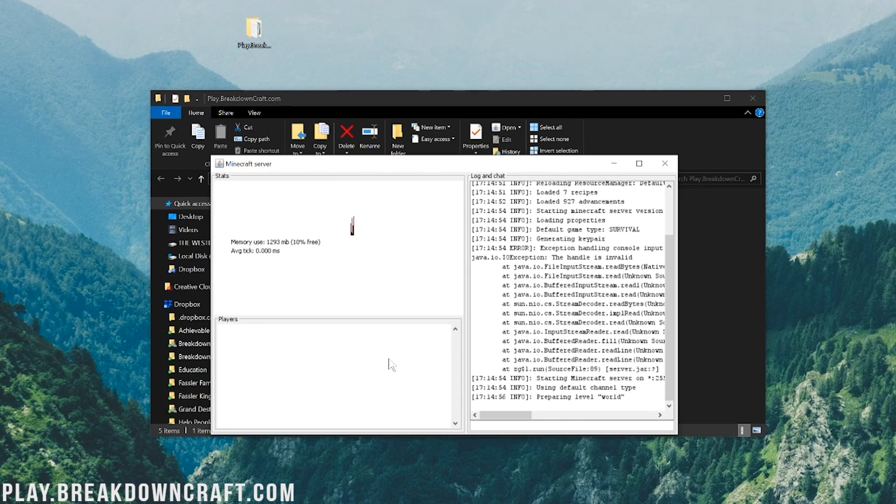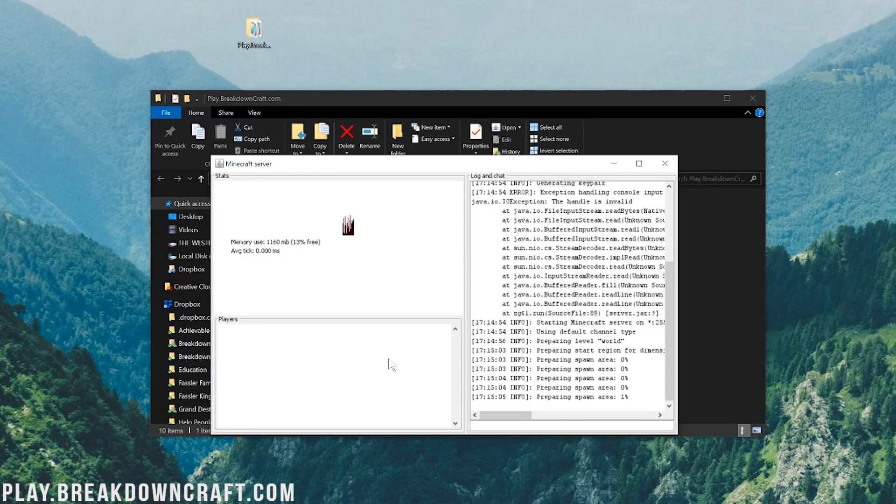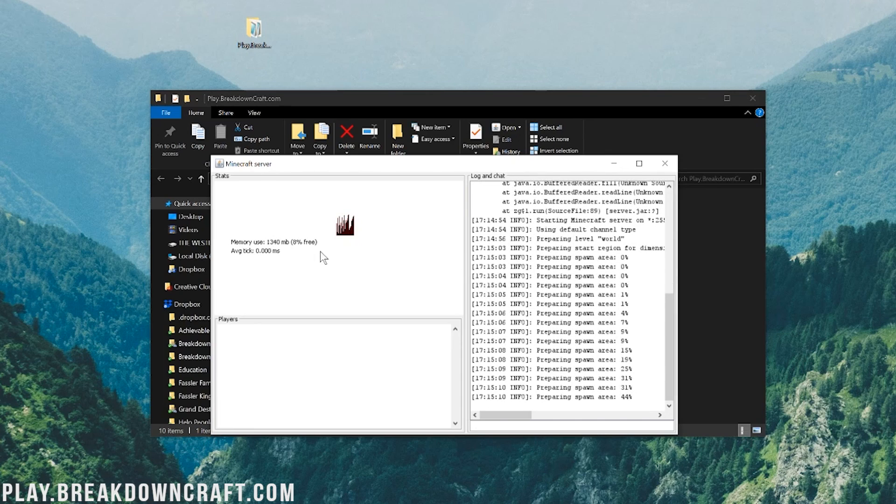One thing I'll mention is I had some RAM go bad on my computer earlier, and this does require a decent amount of resources to run a server — that's what we talked about at the beginning. It's taking a while to generate some of these files. Once the server has started, we're going to go ahead and type 'stop' — S-T-O-P — just to close out of this. At this point, we have proof of concept: the server is up and running, but your friends can't join it yet.